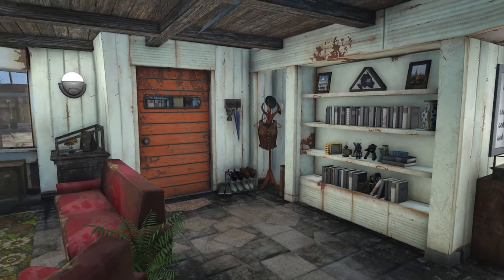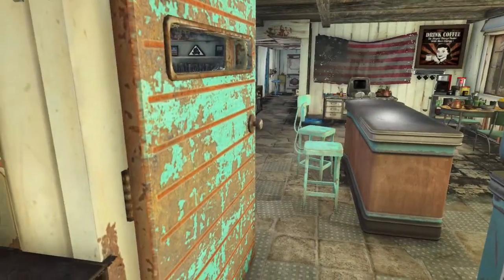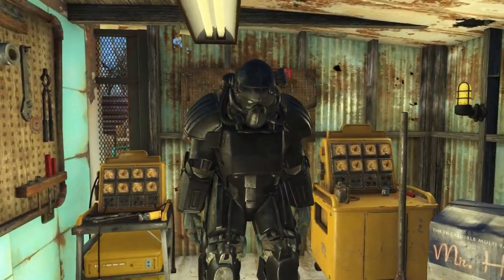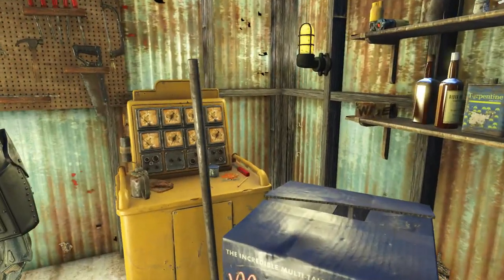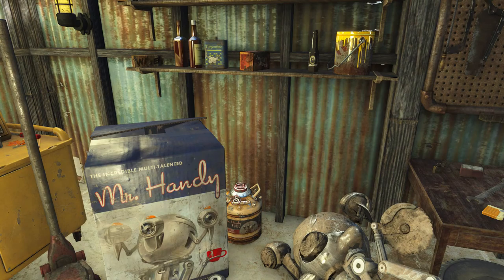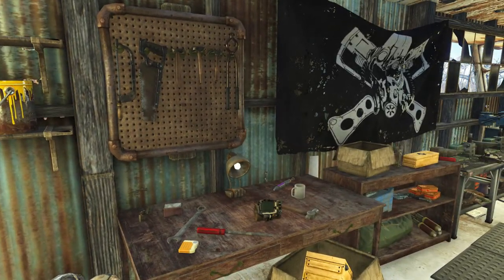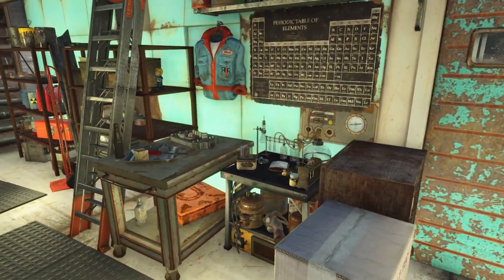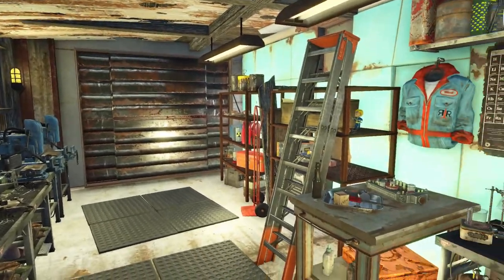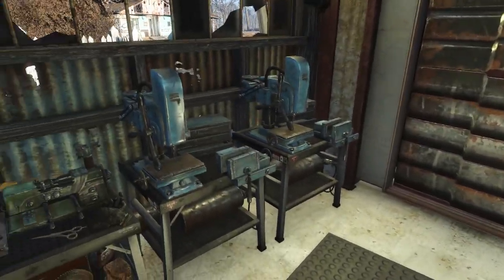This next part is what I built for first — I didn't even decorate the house until this was done. Since I'm a dude, I have to have my man cave, or Soul Survivor cave. I've just cluttered it up like a very realistic-looking workshop garage with all the workbenches, my power armor, loads of tools, supplies, and other junk. I've also got the periodic table of elements on the wall above the chemistry station — a nice little touch.